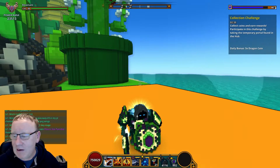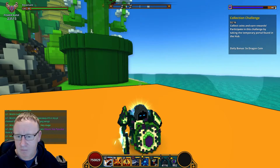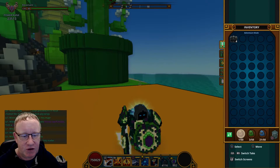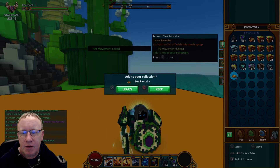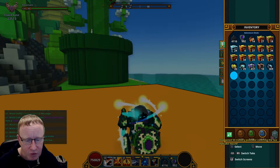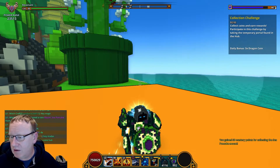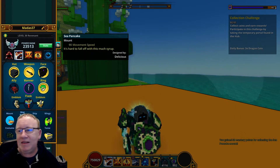So what we've got — we've got the sea pancake and it's not in my collection. I'll just get rid of Gander and my character just waves for some reason. There we go, we'll land the sea pancake and see what it is.